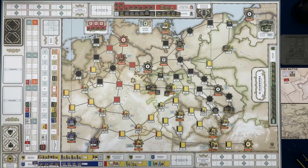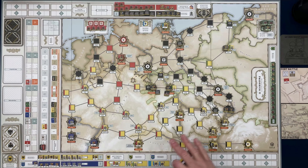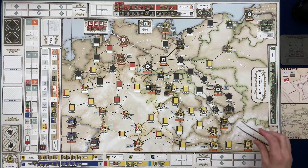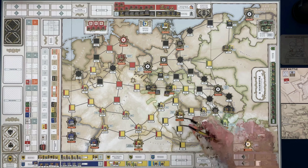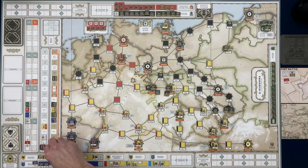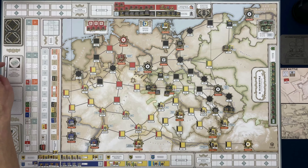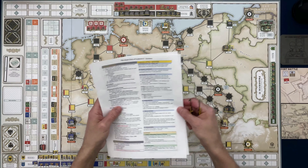The winter card effect says: choose an enemy commander on the board and move them and their armies to the armies' commander reserve. We'll probably play this against the Russians — moving an enemy commander on the board to the reserve. I'll grab one of these Austrian leaders from down here and move it back to the Austrian reserve. That card goes to the Prussian discard pile, leaving them with two cards.